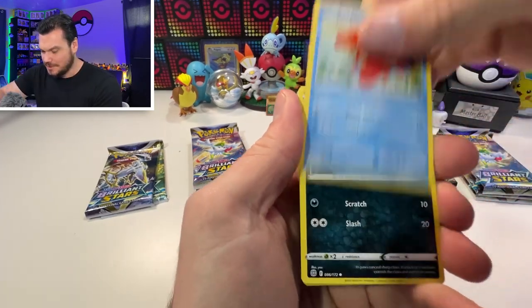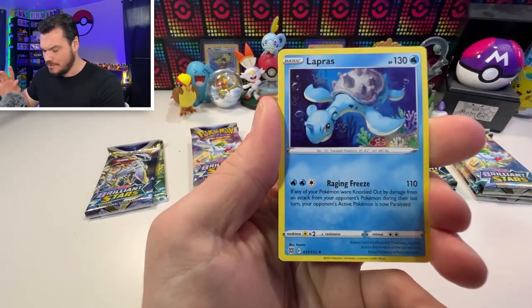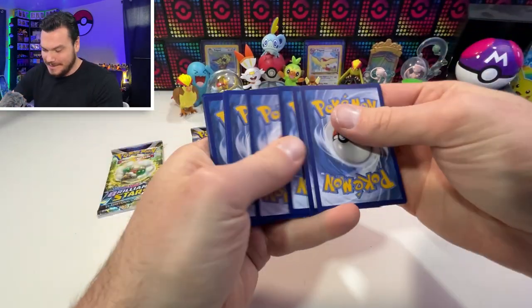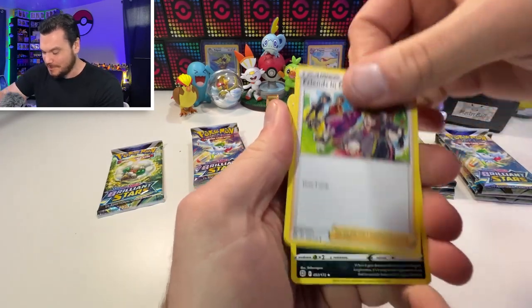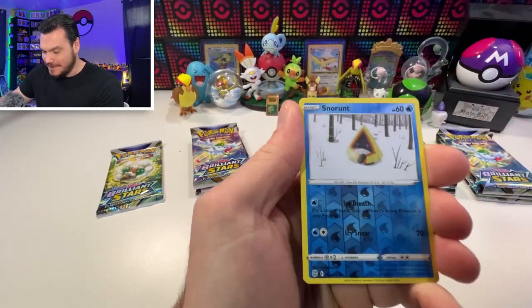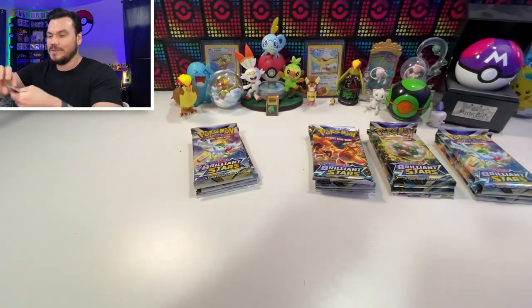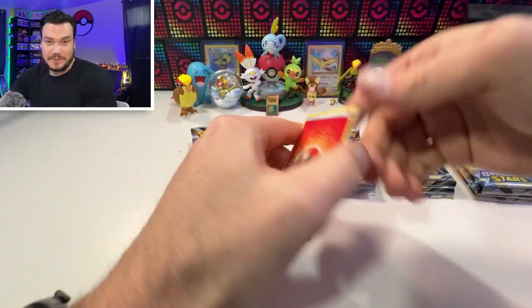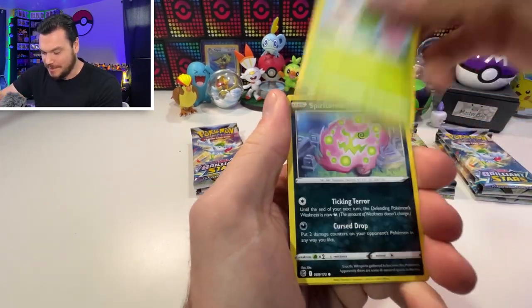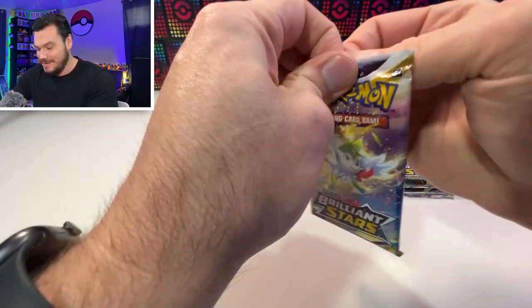Team Yell's Cheer, Corphish, Sneasel, Duskull, Purloin, Shroomish, Impidimp, and a Lapras — beautiful card, I love the art on this Lapras. So far the Build and Battle kits are letting me down. I'm hoping for some good hits — usually getting gold cards, rainbow cards, at least some V-Max or something. We're not getting that. We got a Manaphy, I guess that's good. Last pack in this box — can it help us out? Clefairy and an Ice Cube. Okay.